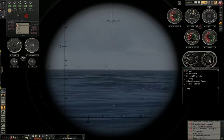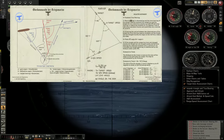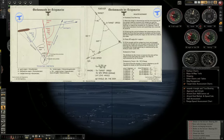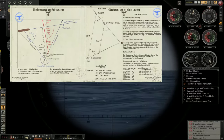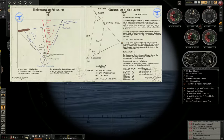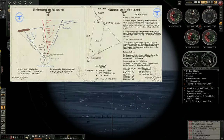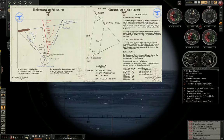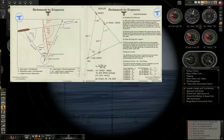If we look at this chart, you can see the method explained as well. Basically what we want to achieve is a collision course with our target. We want to travel at such a speed and such a heading that we would hit the target with our submarine at point A. Our bearing to target will remain constant the whole time, the AOB will remain constant the whole time. And our TDC can use this to calculate a firing solution, or you can use the mathematical formula to calculate the target's speed once you have a constant bearing to it.